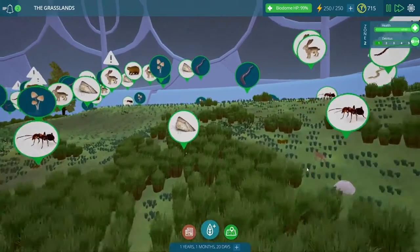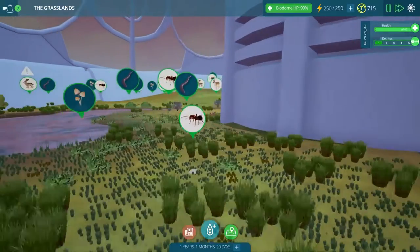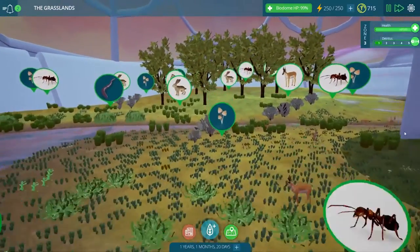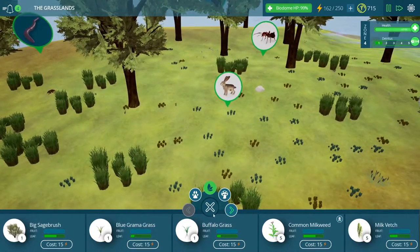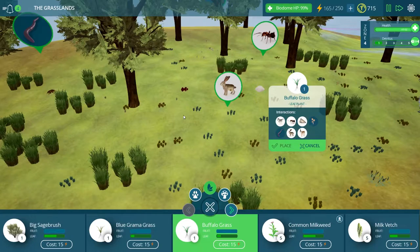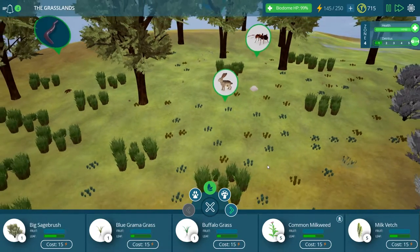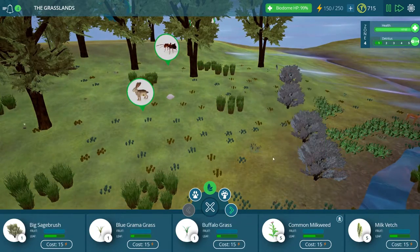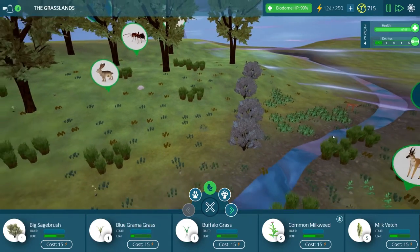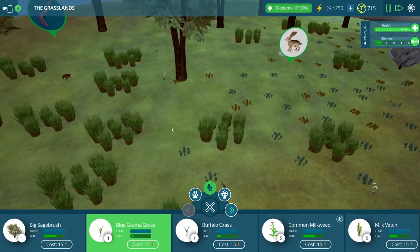I'm going to end the episode by coming back over to Zone 4 and adding some more grass into our lovely little forest over here because it looks very sparse compared to the rest of our biome. I hope you enjoyed this quick update video — I know some of you are playing along with us, so I would love to hear your opinions on this update. In the next episode we will certainly be continuing our efforts to unlock the rest of the biome and hopefully add our lovely little bison as well. Thank you guys so much for watching today, and I'll see you all next time. Bye!